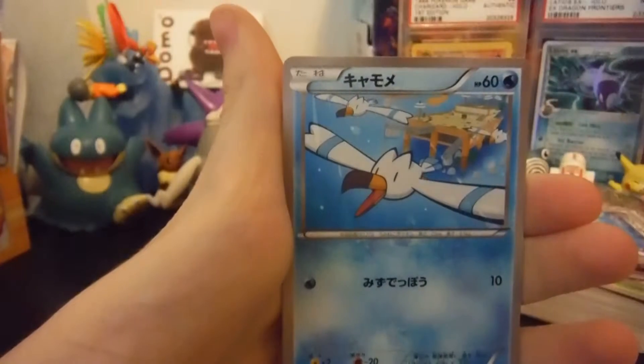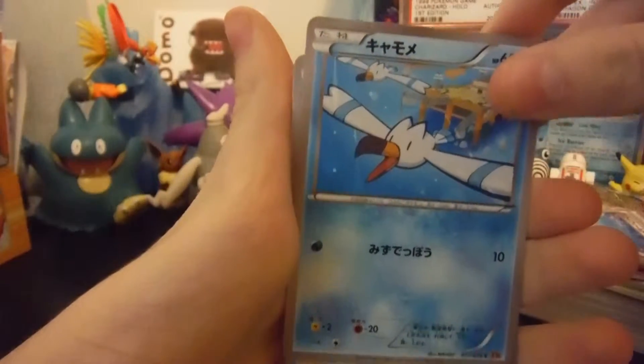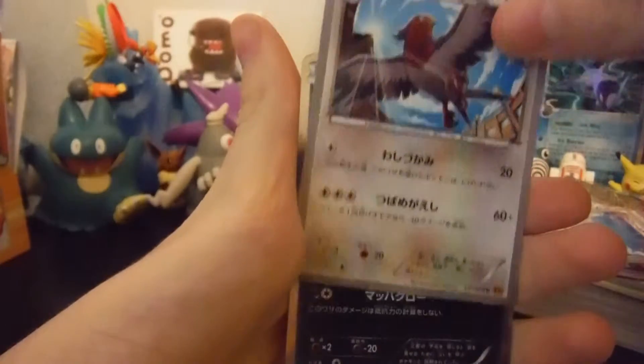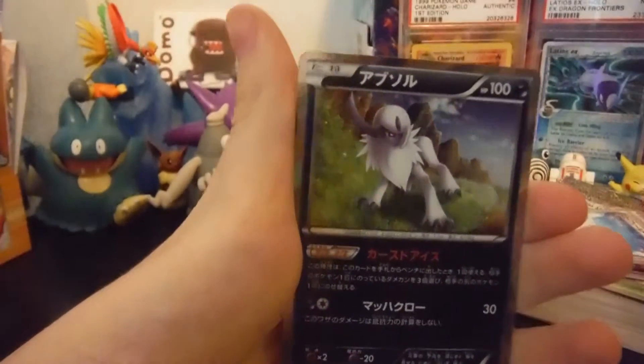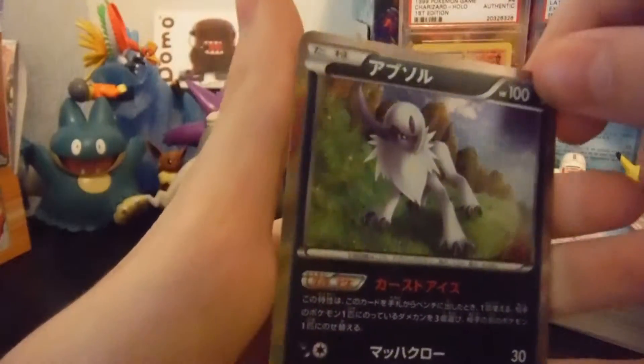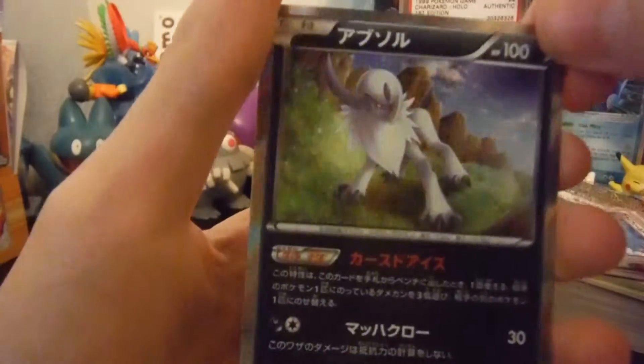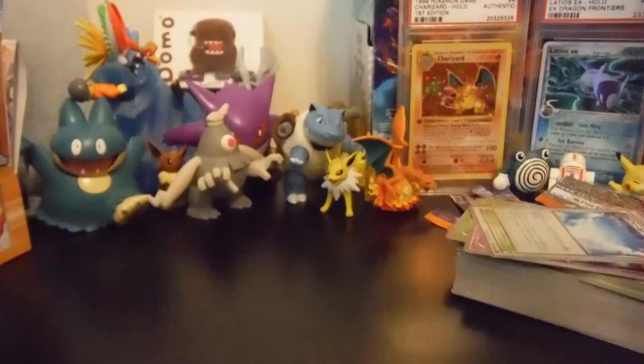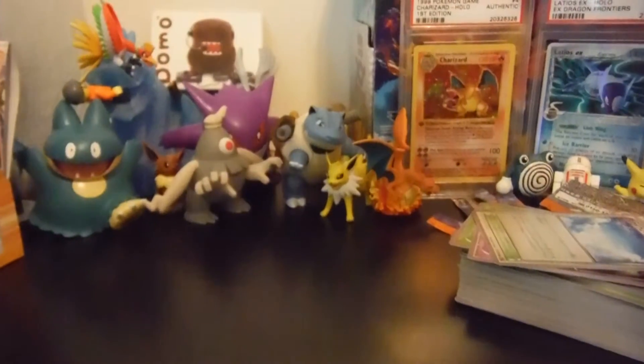I don't remember the names of the evolution. That's a Wingle. Yeah, that's a Spiro, right? Yeah. Oh, nice! This is Hollow — this is nice. Yeah, we got a nice Absol Hollow here. That's a really cool pull right there. Yeah, top loaded that one up. That's actually a pretty nice pool.